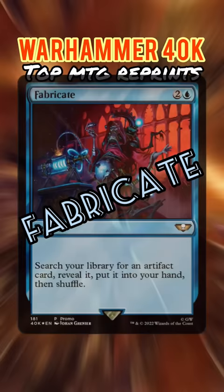Fabricate. Tutoring the right artifact in Commander is powerful, whether it's a mana rock or a win condition.